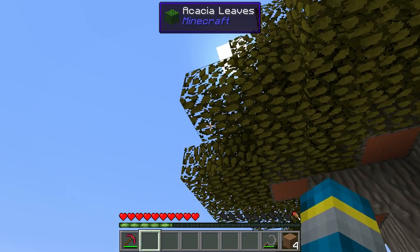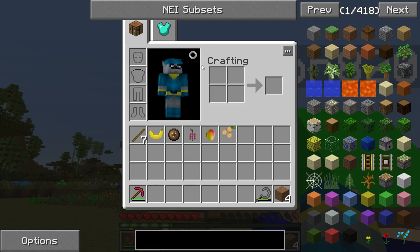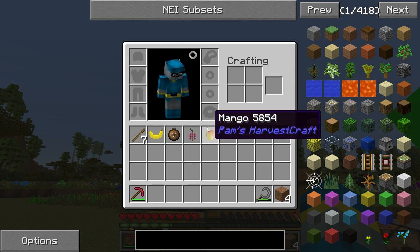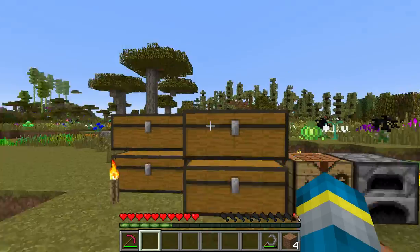Then we have Sync, which allows you to clone yourself. Talismans, which adds a ton of cool things for Baubles — you just click this little thing to go to your Baubles inventory, which has slots where you can put stuff. Talismans adds items that go in your Baubles slots and give you cool buffs.